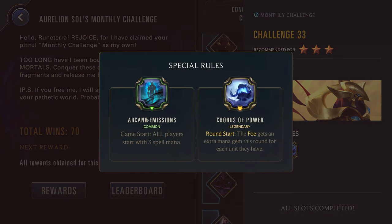Challenge thirty-three, three stars — we have Azir. Arcane Emission: game start, all players start with three spell mana. And Chorus of Power again: the foe gets an extra mana gem for each unit they have. So you really want to be killing the enemy board as much as possible. Arcane Emissions is pretty good for Nidalee because then you don't have to run your Lost Chapter on her and can put a different relic on instead. Nidalee would be great if you just wanted to blast through this challenge in a single round. If not though, you could go for champions with a large amount of removal — Kindred, Annie, Volibear would actually be solid here because you could potentially scale up off of a lot of the enemy kills. The Arcane Emissions lets you play your Avalanche round one. Just removal is really going to be the name of the game — you want to kill their Azir and kill anything they have on their board.